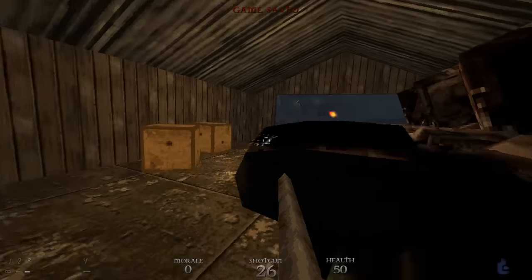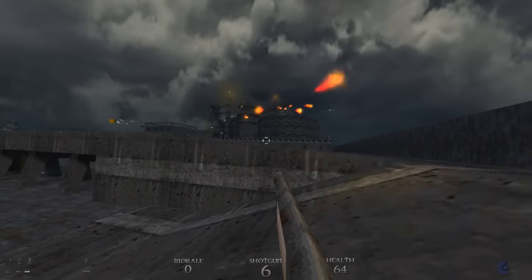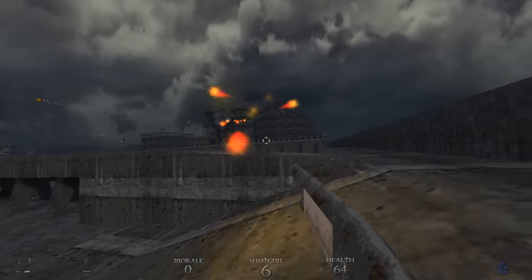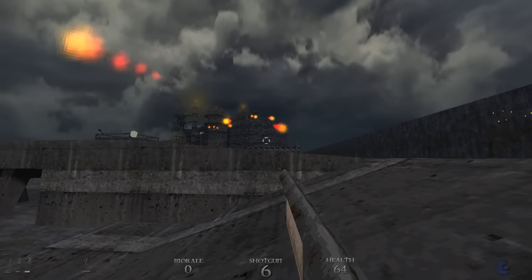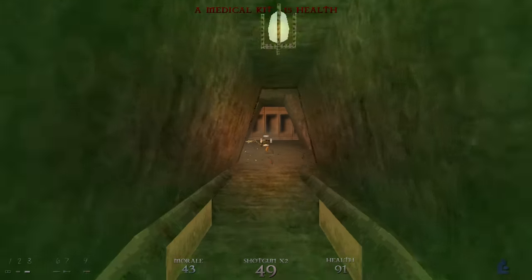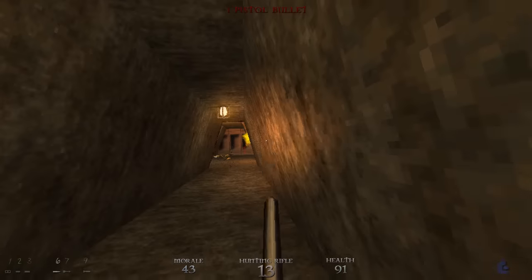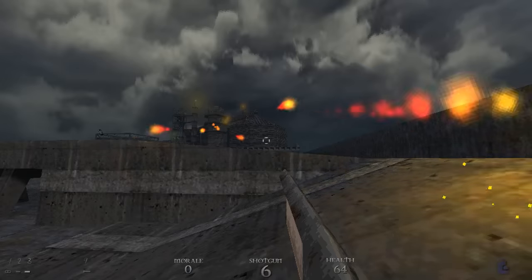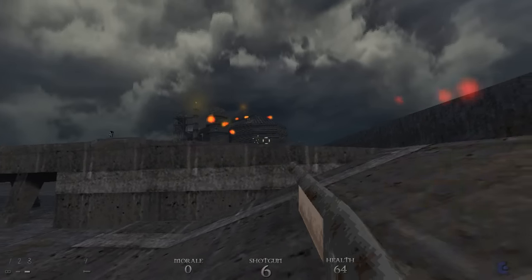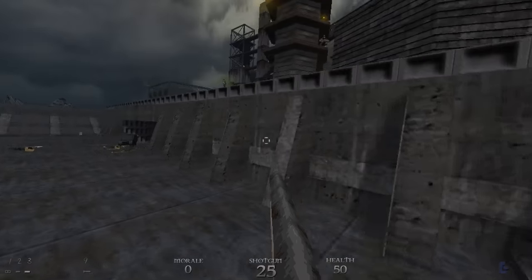You'll meet the welders here, who are fairly tough and are introduced shooting fireballs at you from across the map. The projectiles are even faster in this episode. When you kill a welder they'll fly backwards and explode, which is good for crowd control, and if you gib them they'll just explode instantly. Trying to take them out from all the way over here sucks — you should get closer, and by that I mean take this secret here.